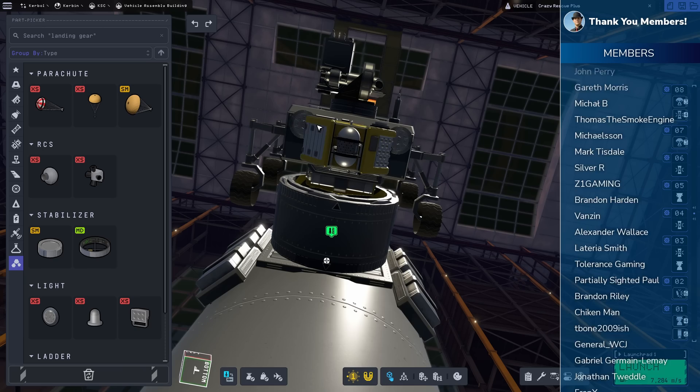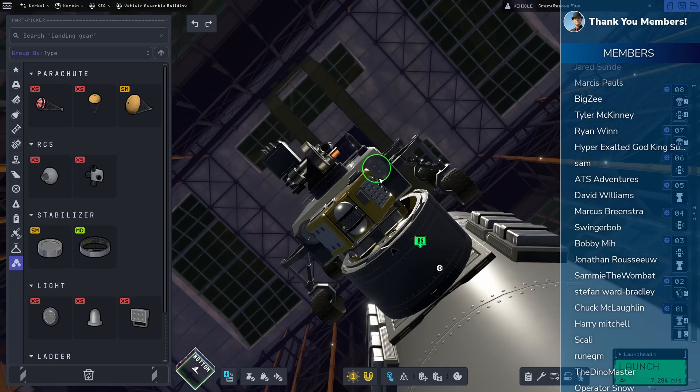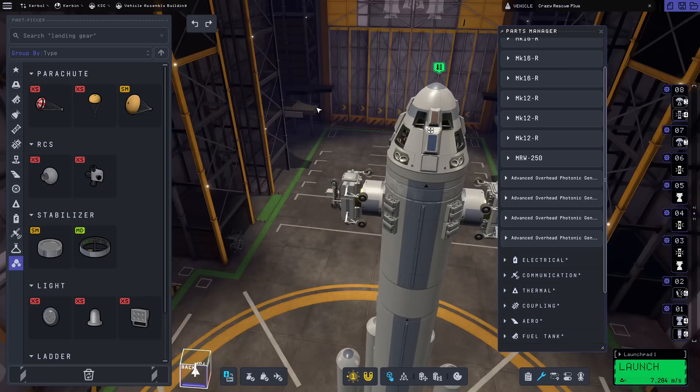Staging check: these two fire at the same time, eject, hot stage fires, then we work through the remaining stages. Fixed — staging looks good. We're saving as Crazy Rescue Plus. The only other thing I'm doing is adding lights to the rovers — I have to do these individually since symmetry is tricky while they're mounted. That means we'll be able to see where we're going in the dark, since we already know we're landing on the dark side of the Mun. I think we're ready to launch.